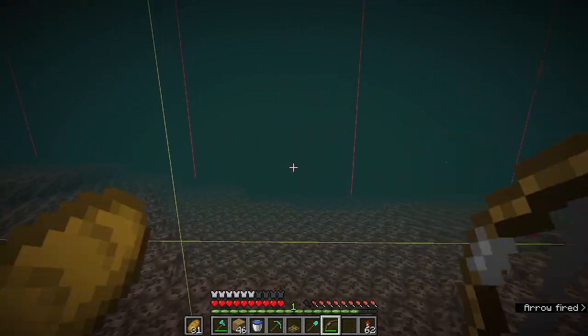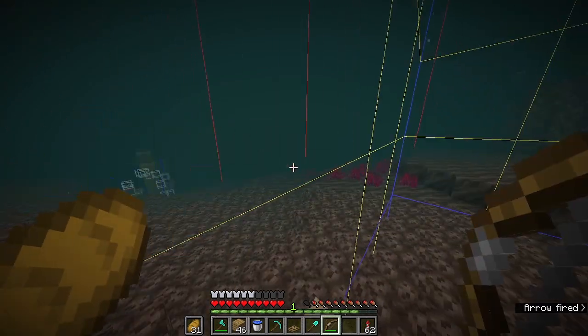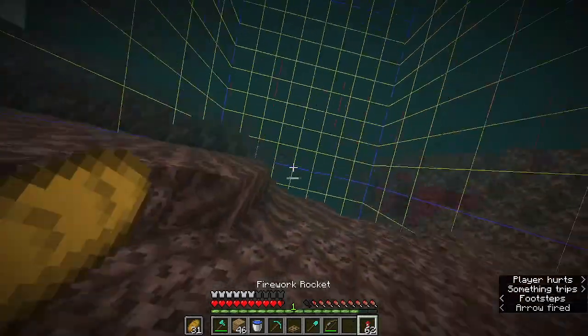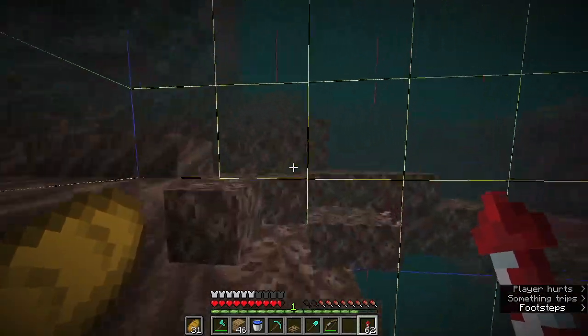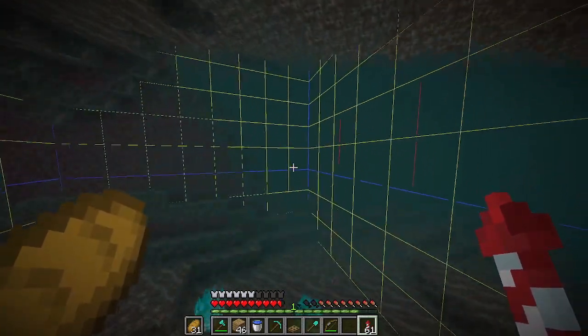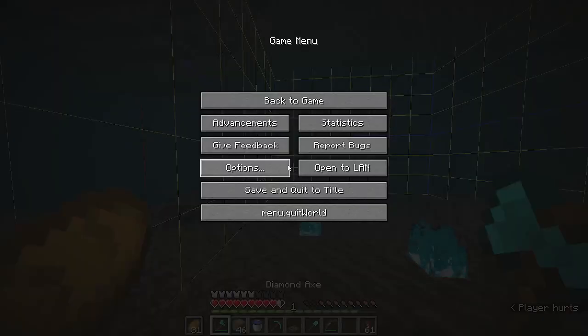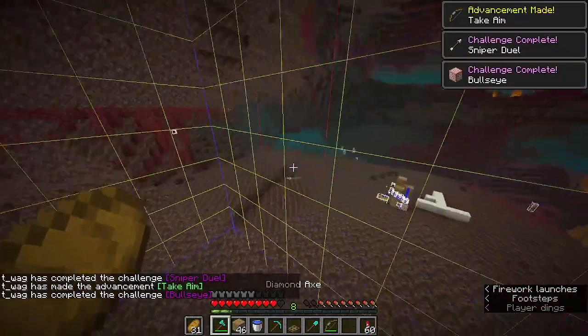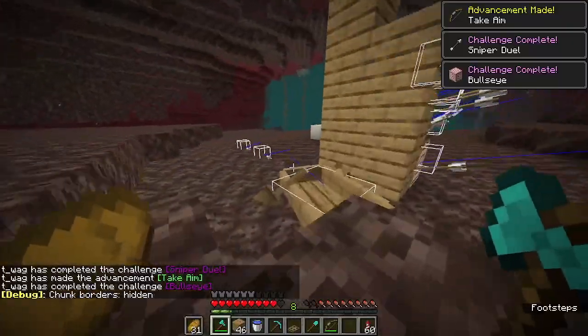All you need to do with this second arrow is hit anywhere on the front face of that target block. The target block acts as a redstone source — it will open the trapdoor. The arrows will fall down and we'll get both achievements at the same time. You cannot gradually raise your render distance; you have to pause and raise it all at the same time. And once we do — there you go. Both achievements, sniper duel and bullseye, done at the same time in style.